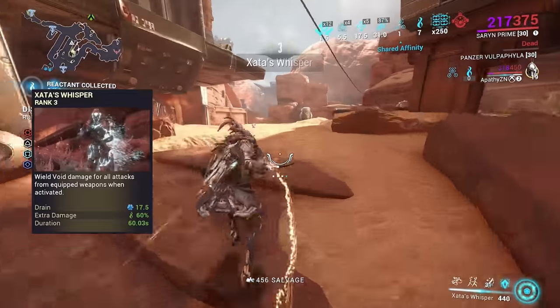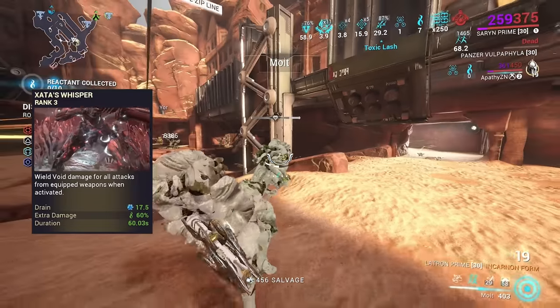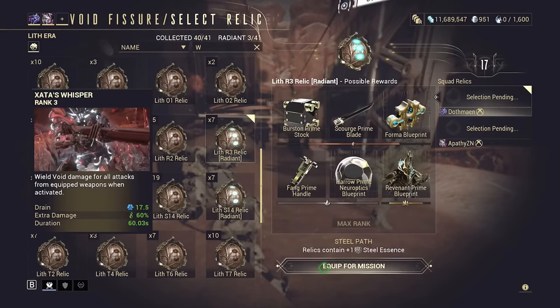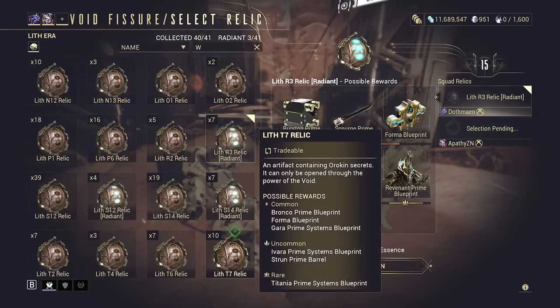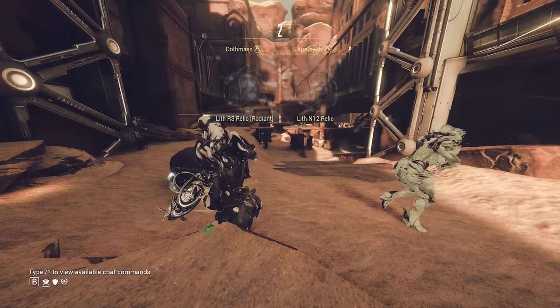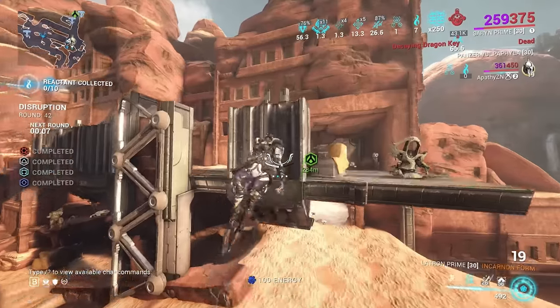On the build we're using Zatos because it adds another instance of raw damage to the weapon. So every time you deal damage with both Zatos and Toxic Lash active, it's like hitting the enemy three times. The weapon's single-target damage becomes really good, and the group-killing power of Zatos is already established.